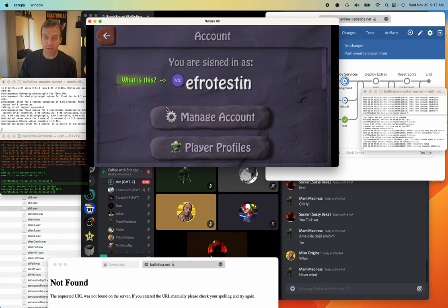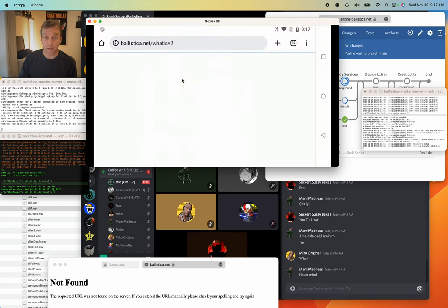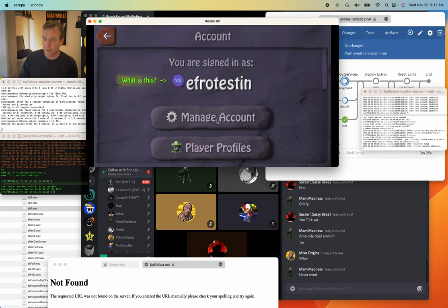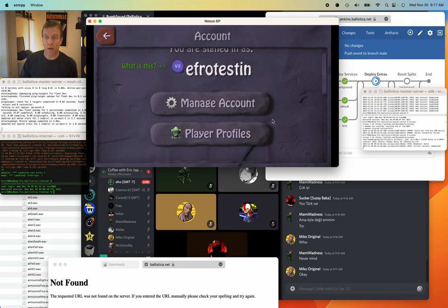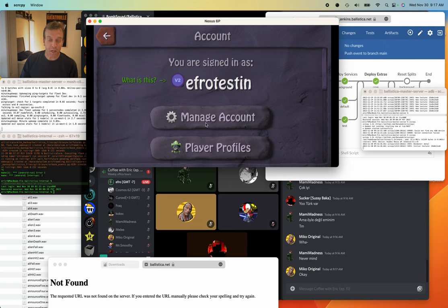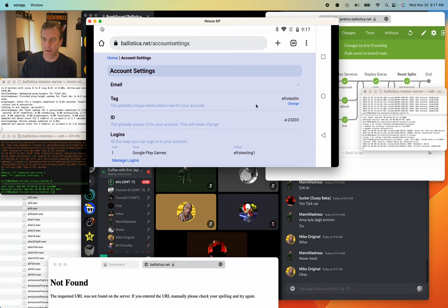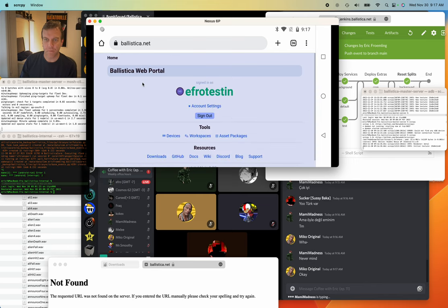In newer builds I added a 'what is this?' thing. For people who don't know what the V2 thing is, it'll take you to the website and show you a little page about what V2 accounts are and what they enable. Also there's a manage account option — if you're signed in with Google Play, you can't sign in directly to your Google Play account on the website, but if you poke manage account, it will kick you to a web browser signed in, so you can manage devices, workspaces, and all that.